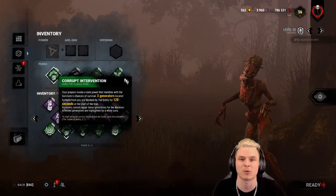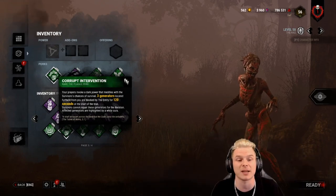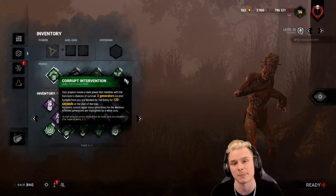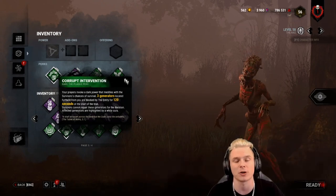Not for the survivors — they'll see that they can't work on it, but I will know. I'll also have a time indicator in the bottom right-hand corner, a red line going all the way around, telling me how much time Corrupted Intervention has left. It's a very powerful perk on killers that need prep time, though it can backfire if you spend too much time prepping.